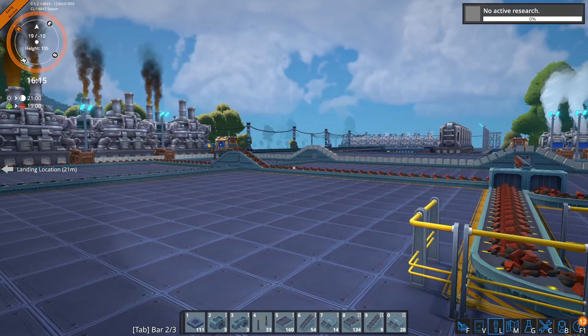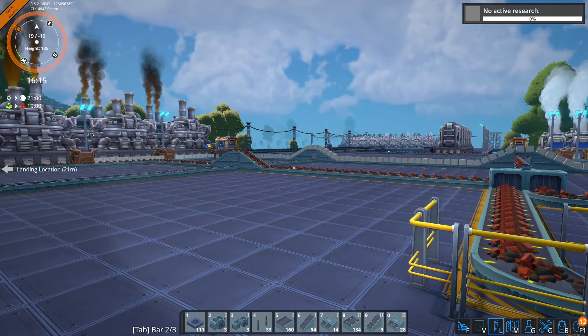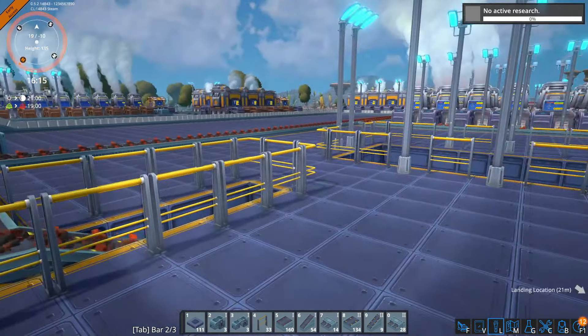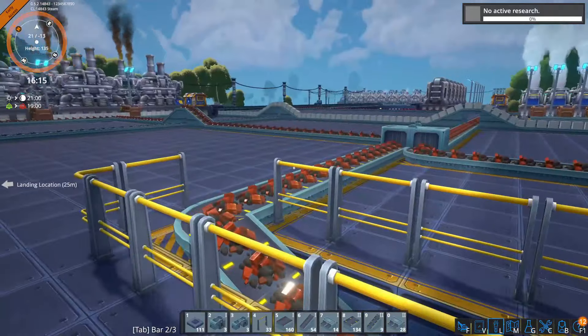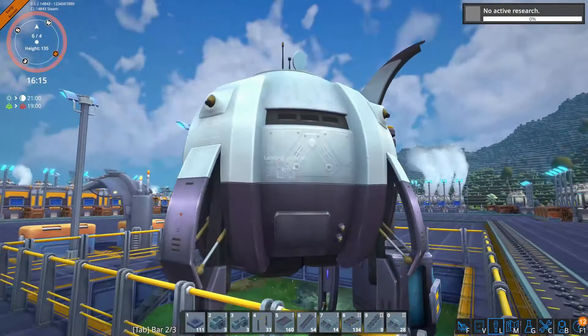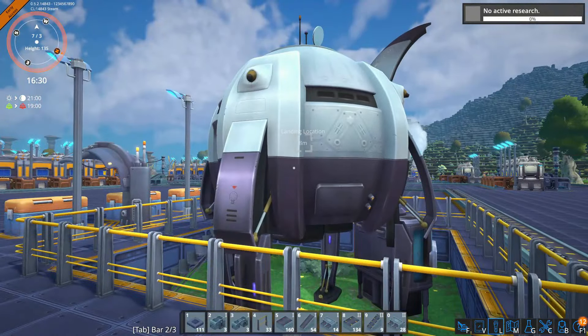Speaking of power, I am dreading the moment we actually run out of the ignium deposit over here. So we need those solar cells operating ASAP. I decided to put up some railings because I really like how these look and they just make your factory look a little bit nicer.